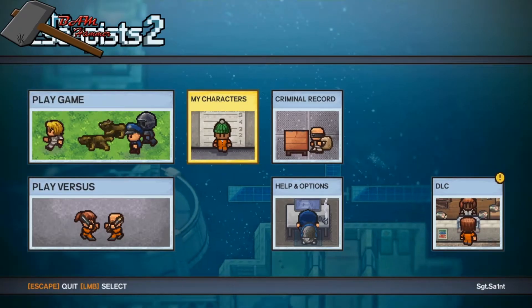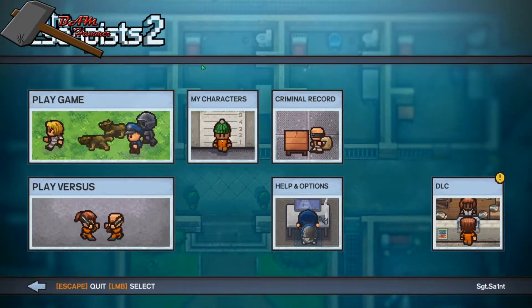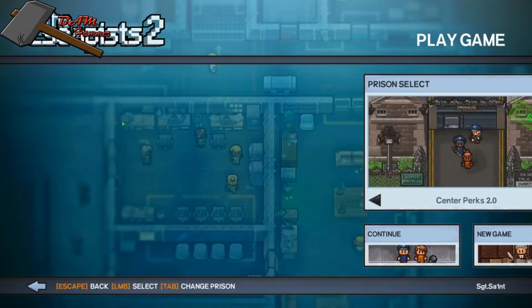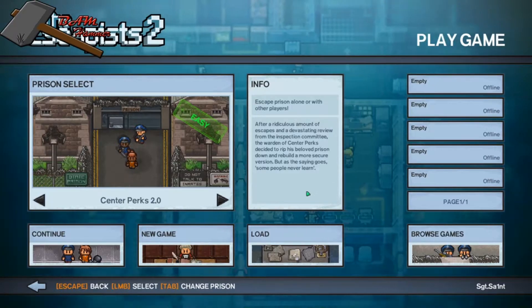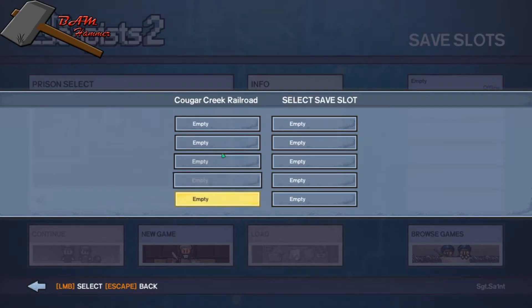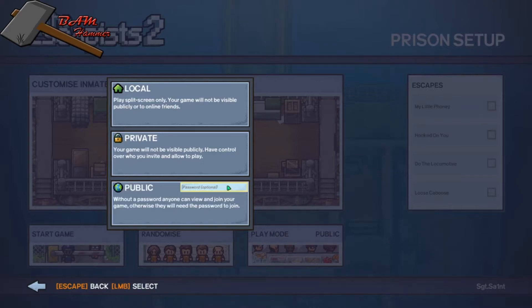What is going on everybody. So a current problem in The Escapist 2 was multiplayer — it was patched about a week ago, but some people are still having issues with it. Here's how to actually have a working multiplayer session: you have to start a new game, set the play mode to public, and you have to put a password in.